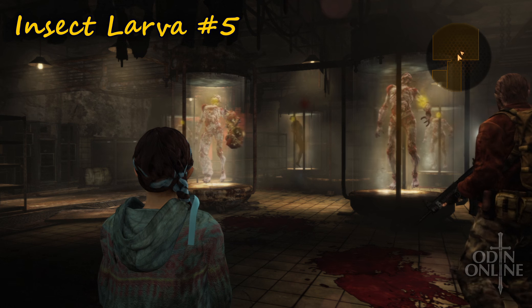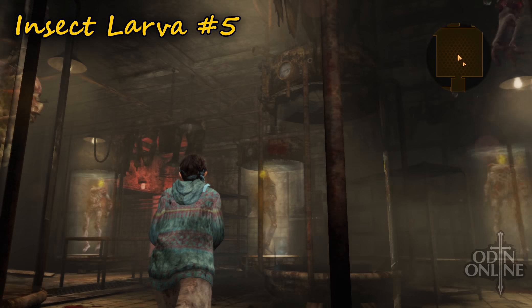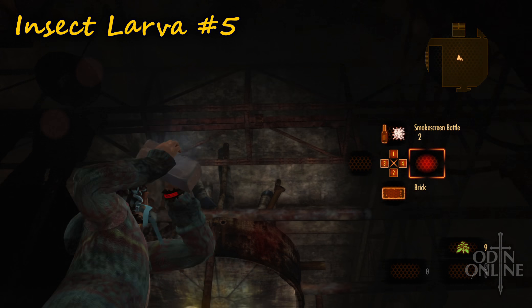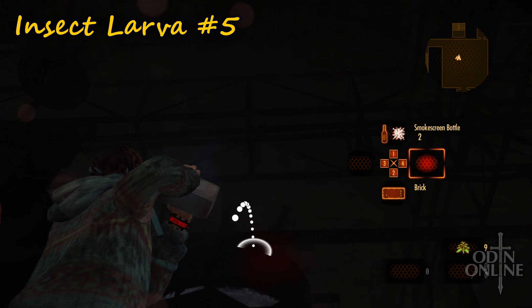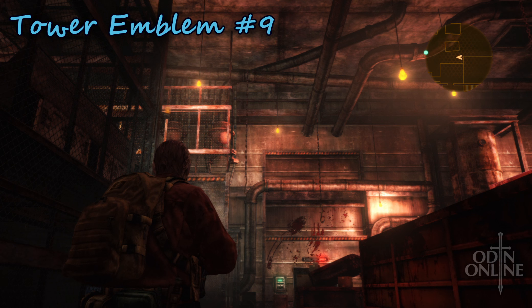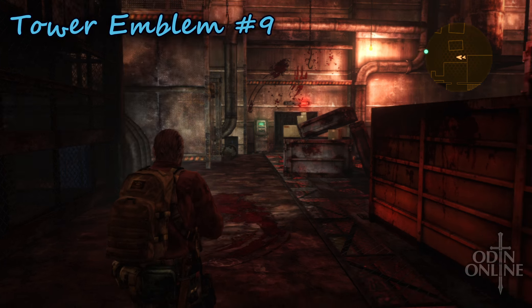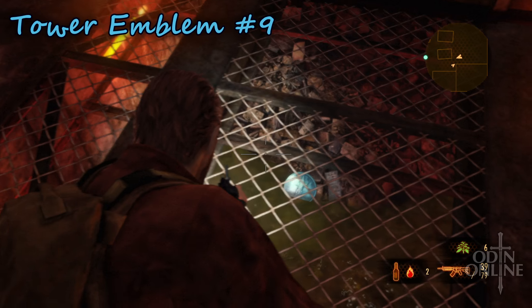Larvae number five is in the breeding room — the first tank you see, just at the top of one of those tanks. Tower emblem number nine is waiting for you when you enter the security level two area of the mansion, just underneath the grating.